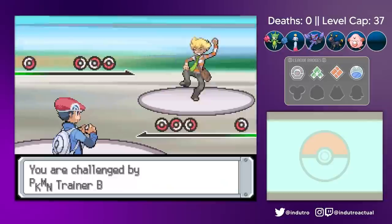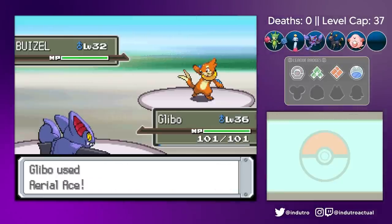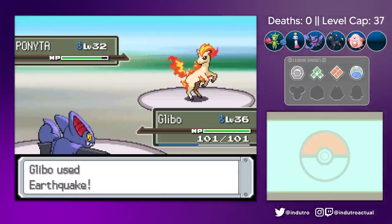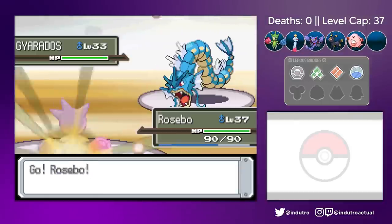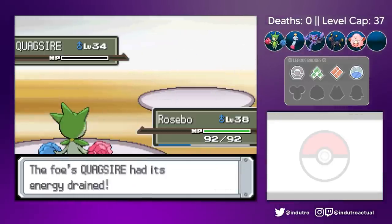As a Gliscor, Glybo was pretty much overpowered at this stage of the game. He completely annihilated Barry's team after stacking a couple of Sword Dances. For Crasher Wake, Rosebo proved to be an invaluable team member once more — after stacking more growths, he decimated Crasher Wake's team.